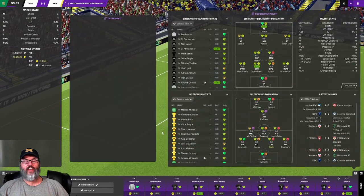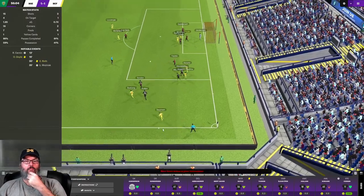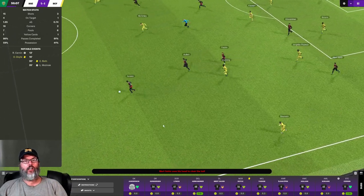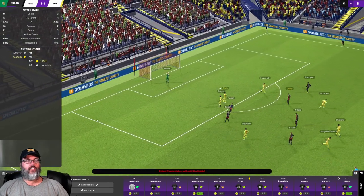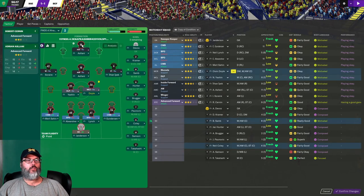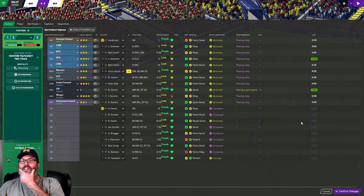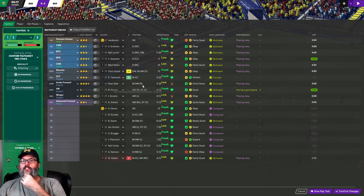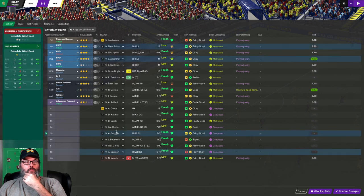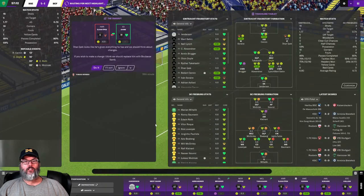Jopek took the corner on that one — that's interesting. I changed that tactic and it changed my set piece taker, but I went in and looked and we don't have anybody designated on set pieces. I'm going to switch these two guys. Do I want to make a sub while I'm in here? Yashin's not playing well — let's bring on Takahashi. We'll move Sahin over to right back and bring Brueger on at left back — give Brueger a little bit of action. He's a youngster.